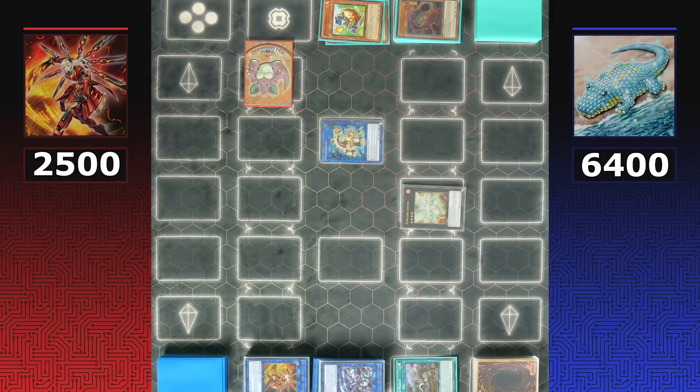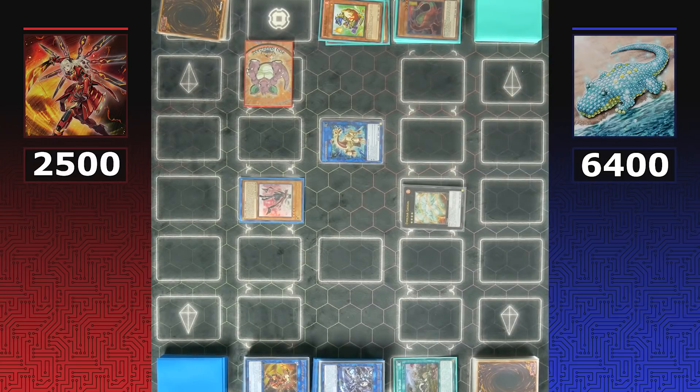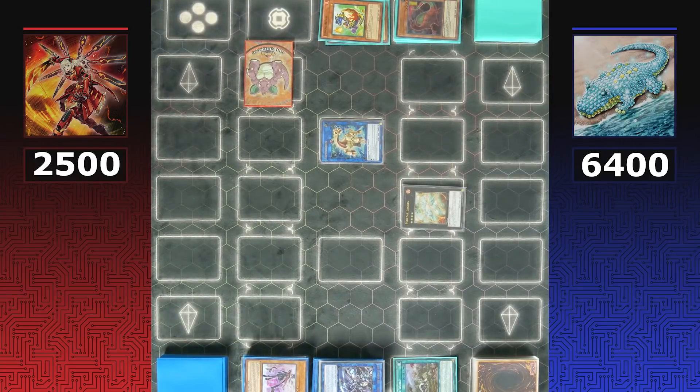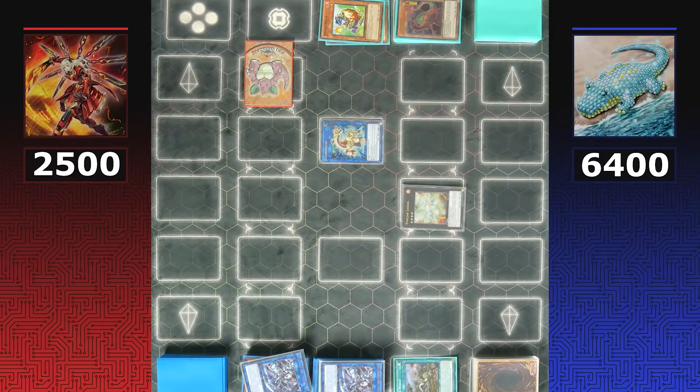Sky Striker doesn't want to pack up and go home, but Dinos have made a strong case for advancing to the next round — they haven't been in a losing position throughout this tournament, not dropping a single game. Looking to include decks like Eldlich and Adamancipator in the YCS Lockdown series version two, though those decks didn't exist at the time of making this tournament. Sky Striker normal summons Sky Striker Ace Raye and may use it for a link summon — but Kagari can't be the target.